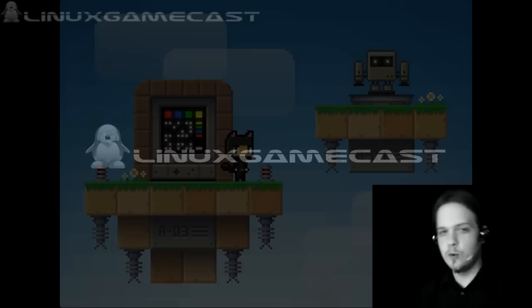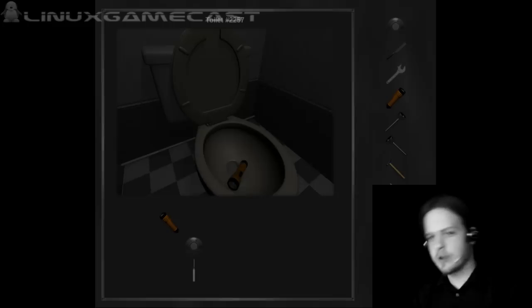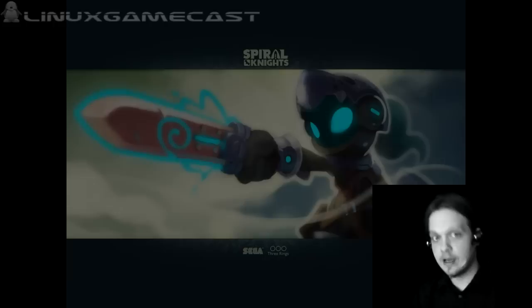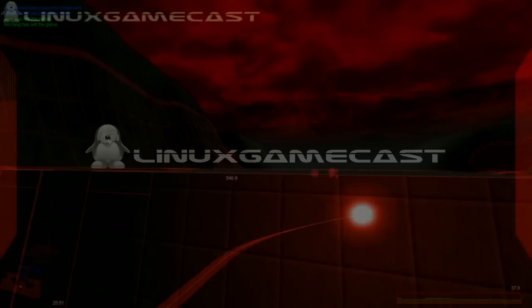Coming up on this, our 16th attempt at Linux GameCast. Old school platforming is back in the form of Nicky and the Robots — it's Alpha 1. Myst Online has finally released the source code, it's open source. Some Russian cats have designed a bathroom escape simulation game. And we're going to take a look at Spiral Knights and see what they did right — and really see what they did wrong. Let's go.